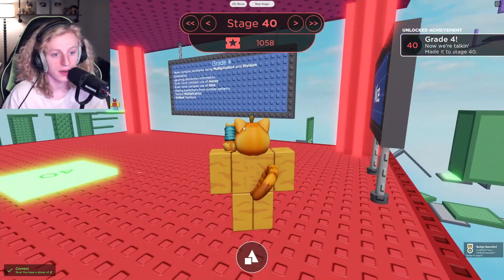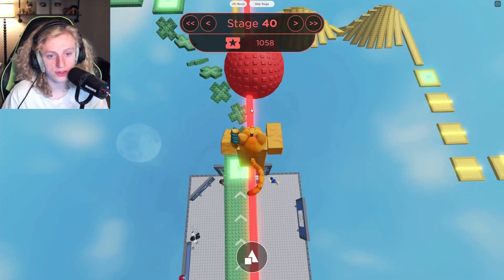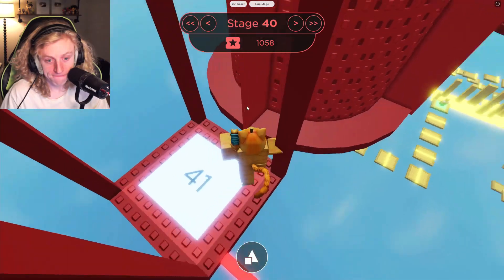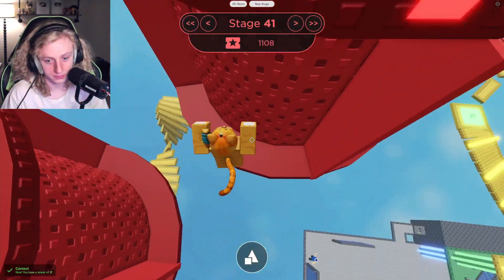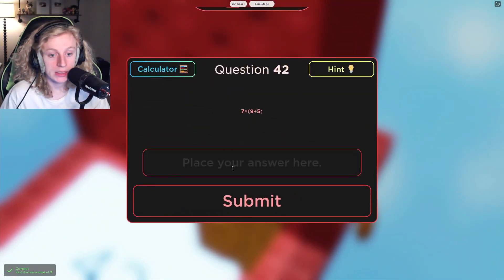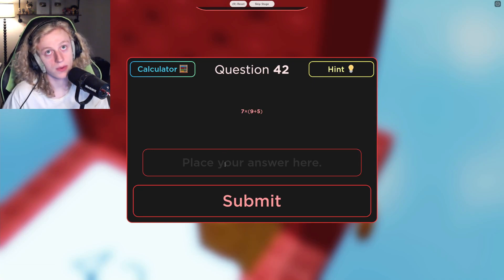All right, grade four, let's do this! I'd rather just go do the things than read about the things I'm about to do. Two times two times two times two — four, eight, sixteen. Nine plus five is fourteen, times seven — seven times seven is forty-nine... ninety-eight. Yep, okay!